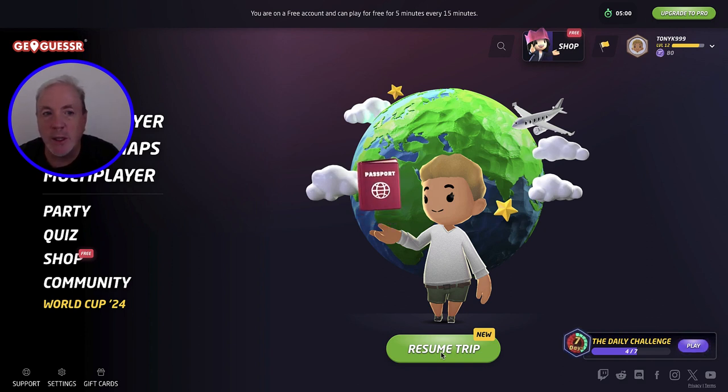The other thing is the daily challenge, where you get five different views and you have to see how close you can get. Each of the five is worth 5,000 points, so the maximum is five times five — 25,000 points. You get a total of five minutes in free play and no more than three minutes per view, so you really have to try to figure it out in about a minute per street view image.